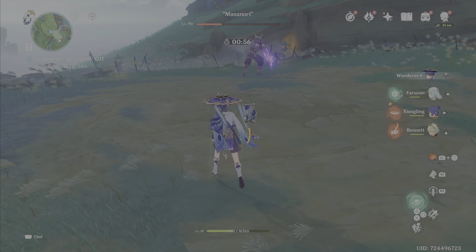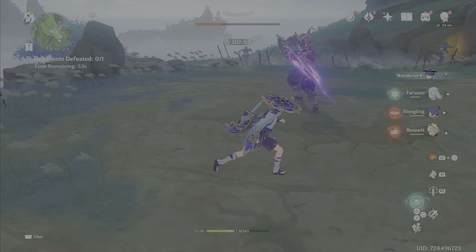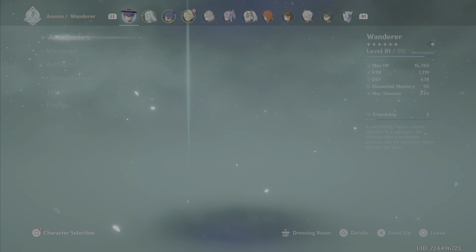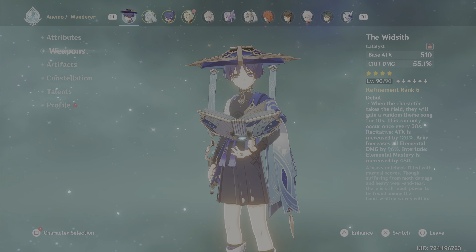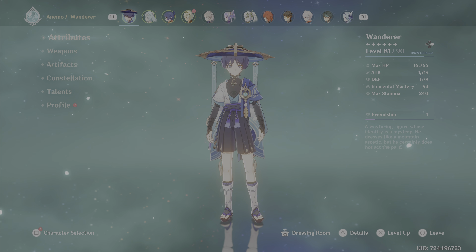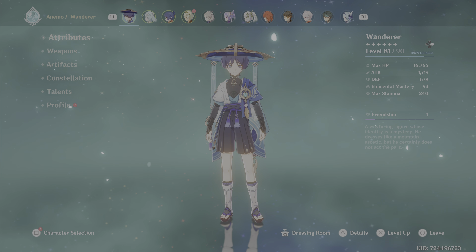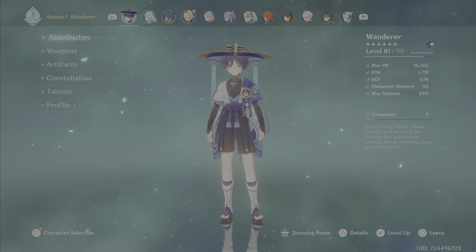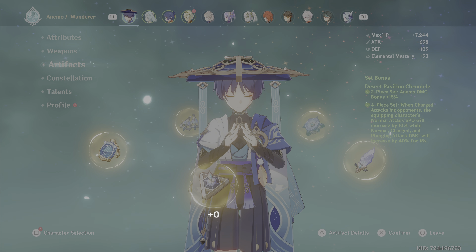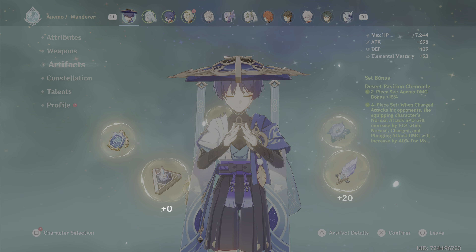Now if we add Pyro into the mix — bear in mind he has a Wind Sith so sometimes he can get an attack buff of 120, but I'm checking that his attack is still at 1700 with no extra buff for testing purposes. With Pyro on the enemy, I go into flight form to absorb it, then do a charge attack to proc the artifact buff, and wail on him.